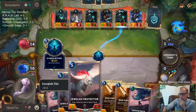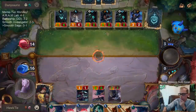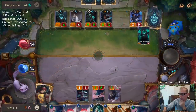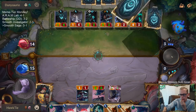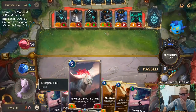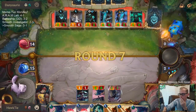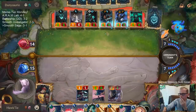I could go Jewel Protector for Greed Mode for sure. It's basically the same thing — 5 or 6 mana for a 6/6. Our deck is slow, and everything costs too much mana right now.